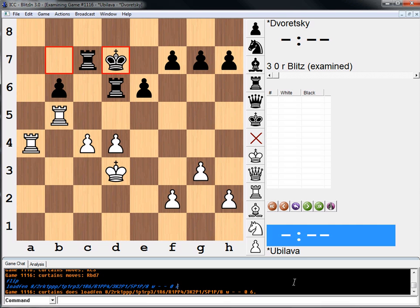This is actually a continuation of the game we looked at yesterday. It's White to move, and this is after Javretsky played the incorrect offensive idea. The question is, what does White do here? Black's last move was Rook on c6 to d6.